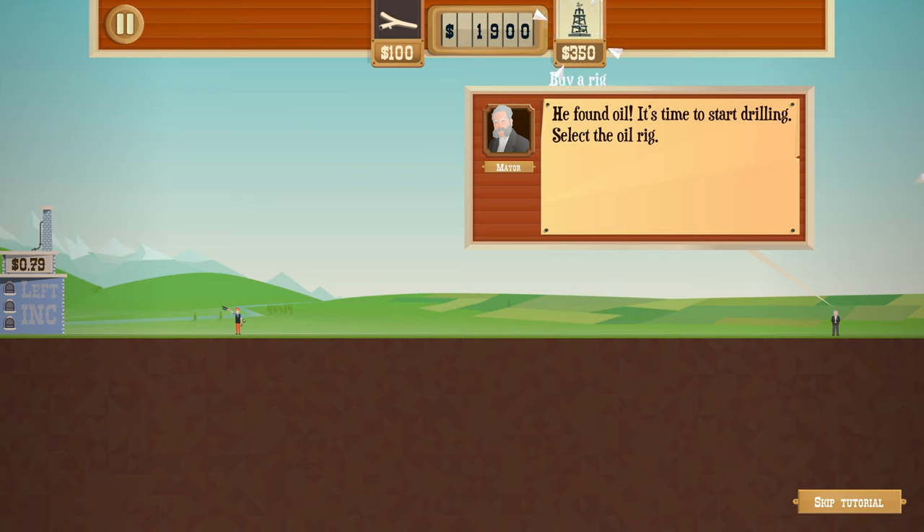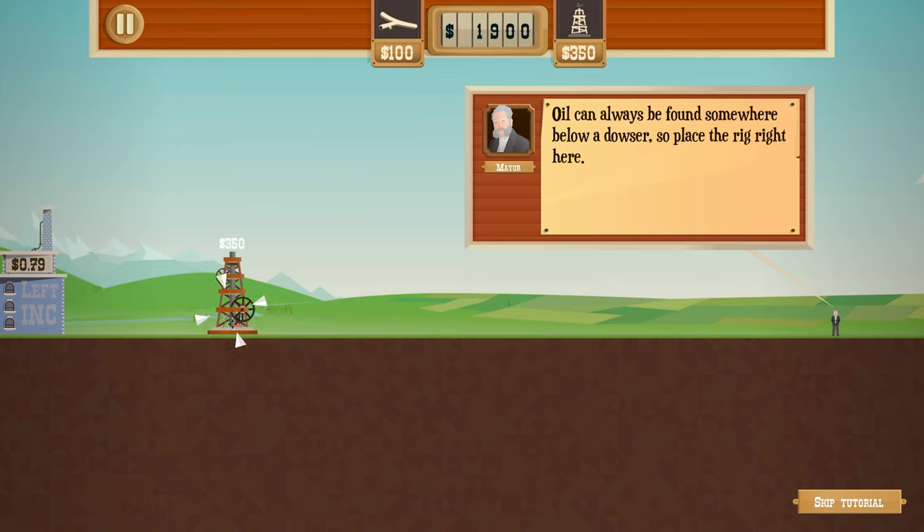He's found oil - it's time to start drilling. Select the oil rig and we're going to place it on top of him, hopefully it doesn't kill him. Oil can always be found somewhere below a dowser, so place the rig right here. Drag downwards from this point and release at the other point to connect the oil.